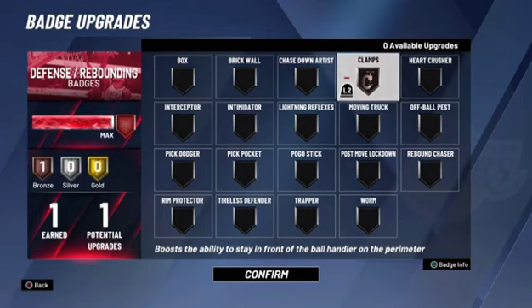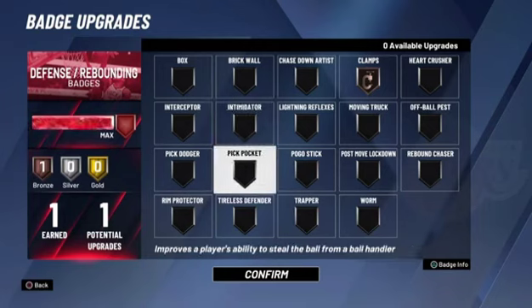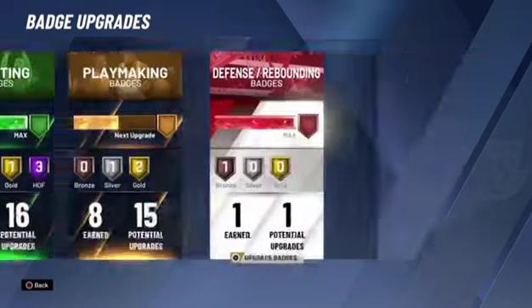I use Clamps when I'm in 3v3 Pro-Am. Intimidator for twos. And for Rec, the best thing to probably have is Pickpocket, so you can rip people. But I only get one badge slot there, so I can just change it, whatever.